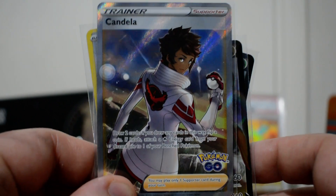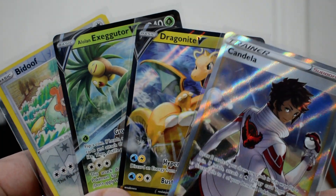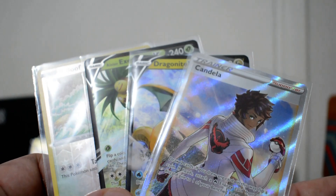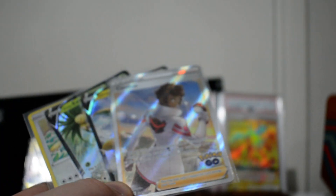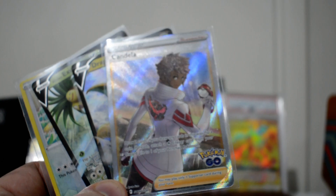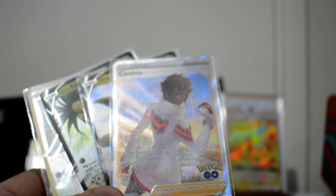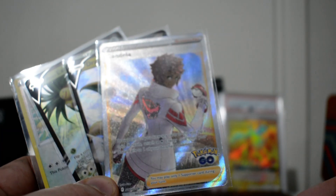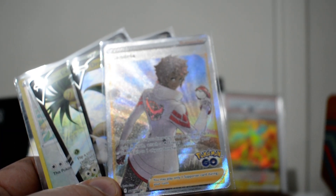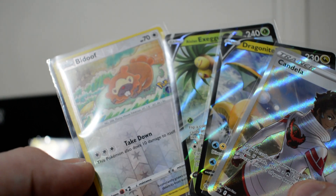Guaranteed to get this Candela into the folder. I just need to double check with the Dragonite, Exeggutor, and Beedoof. The Candela is only just over $2, so it barely makes it in. It didn't really matter which one of the promos — which version I chose — they're all going to make it into the folder regardless. This was the middle one, with Spark being the most expensive, just by like 20 cents or something like that.